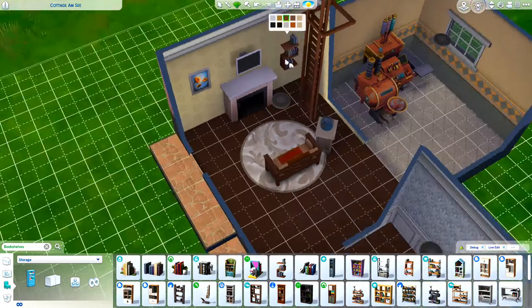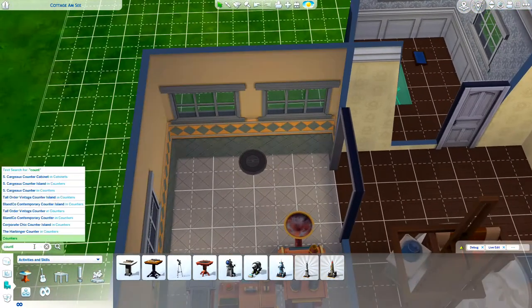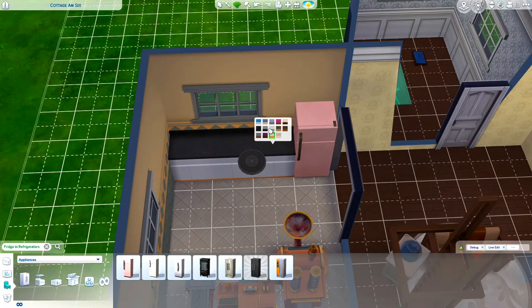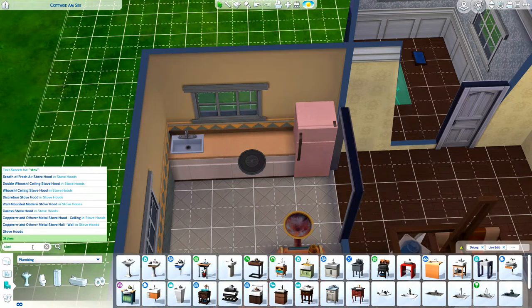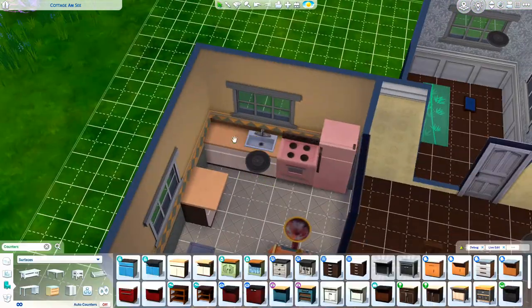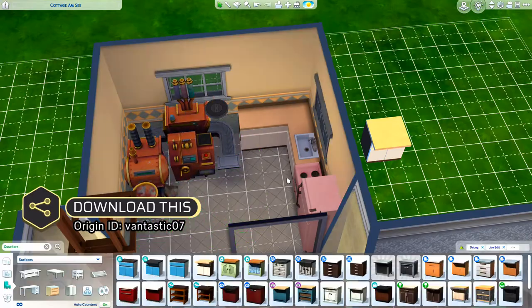I tried to create a breakfast nook situation — you'll see that coming up. Right now I'm building the cooking portion of the kitchen, keeping it as simple as possible with base game counters and using the pink stove and fridge for a pop of color since the kitchen is mostly neutral. I'm also figuring out how to place the cupcake machine so it's functional and makes sense in the space. By the way, this is play-tested, so it is completely functional for gameplay.